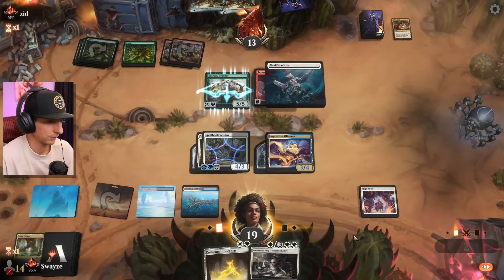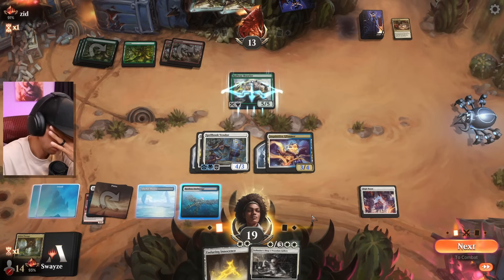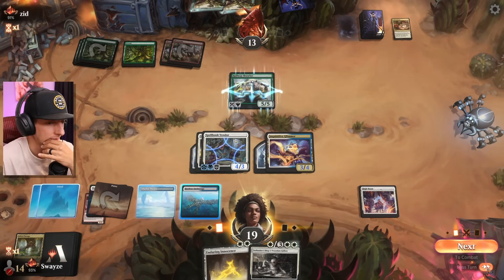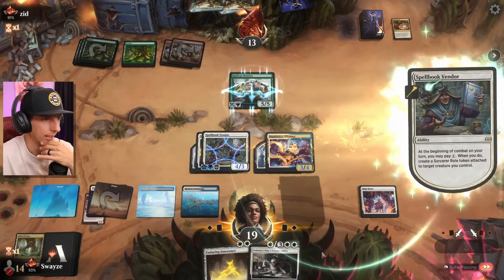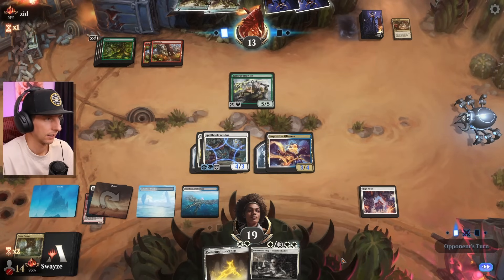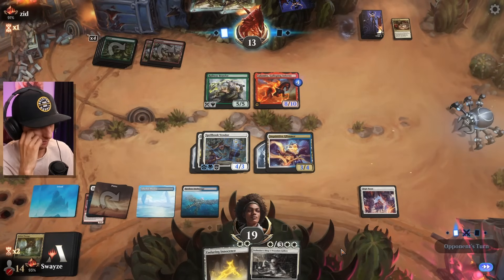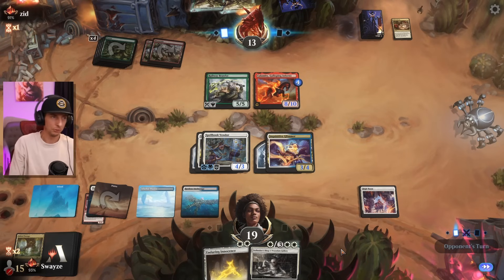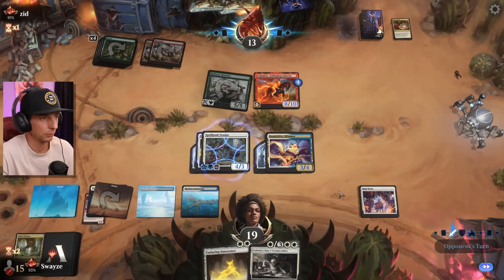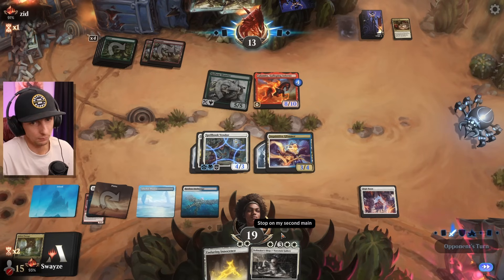Ossification for sure. This has reach — that's crazy. I'd really like to start getting some of my stuff in here but I can't, this thing has reach. Gonna have to pass the turn. This would have been a blowout too if they just didn't have the Surprise. Sometimes people just got what they got. This thing is gonna create about 20 power I believe when it swings through with the other Brawlers — I'm pretty sure we're done here. It's all trample damage too, which is a nightmare.